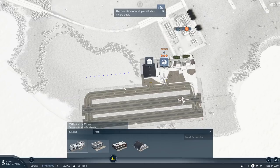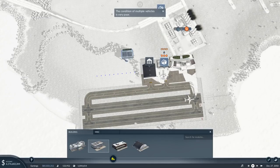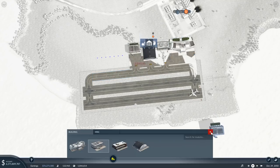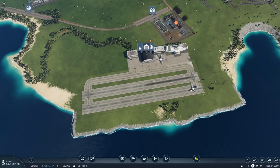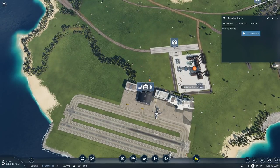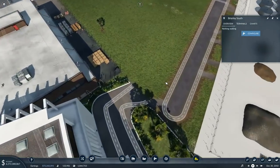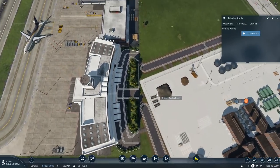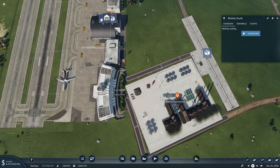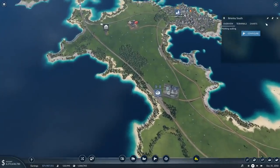We're going to add in the passenger building. So main building - we've already got a main building. Passenger cargo hangar - we're after the passenger one. If I drop that there, we'll go with that - so there's a passenger terminal there and that's now been upgraded to how I need it to be, connected up. Right, let's do the other airport now.